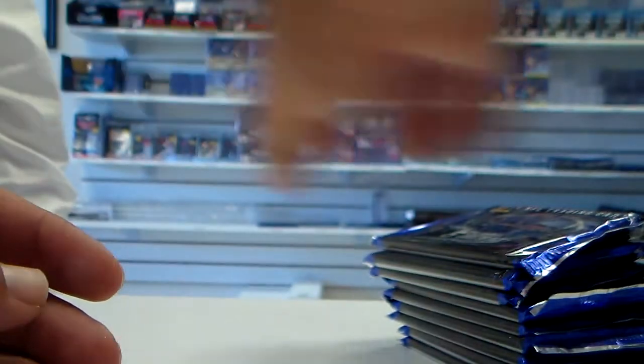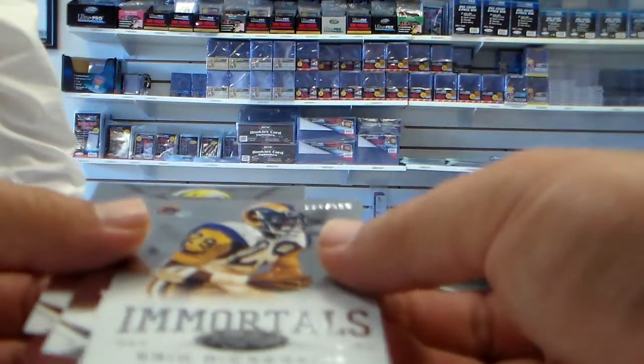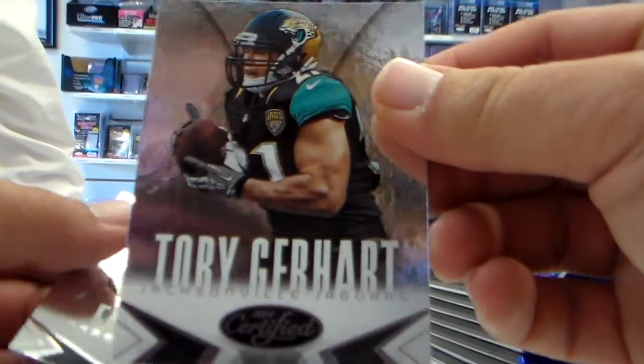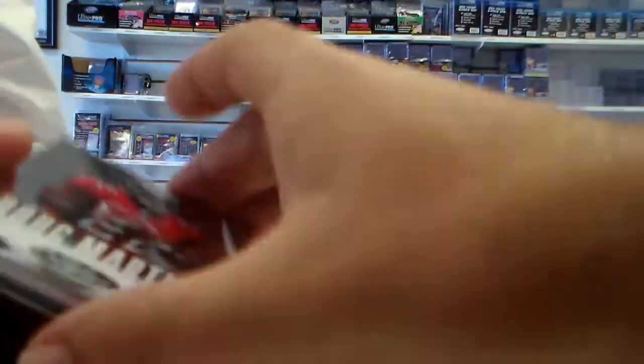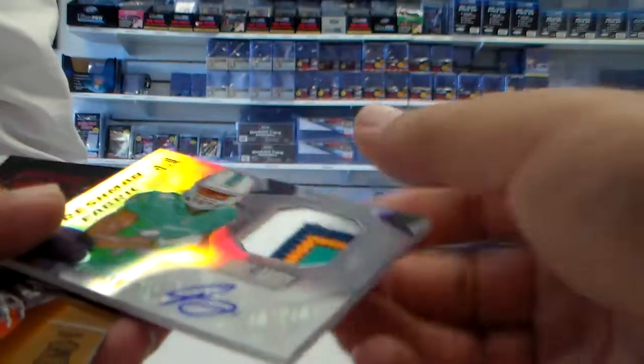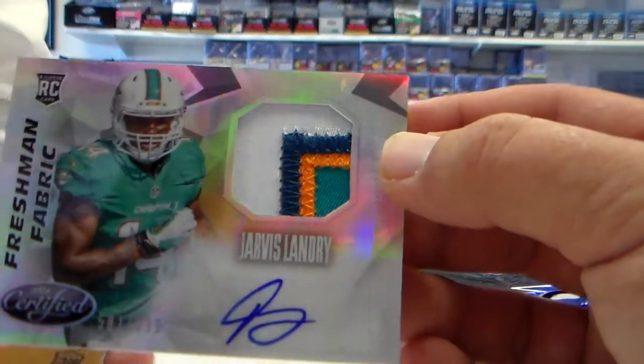Julio Jones, Adrian Peterson, Deshaun Jackson. Kendall Wright Immortals at 999. Eric Dickerson, Toby Gerhardt, Eddie Lacy. Doug Martin, Tavon Austin. Jarvis Landry Freshman Fabric Patch — four colors, two Jarvis Landrys in that box, $6.99. Not bad, it's nice.